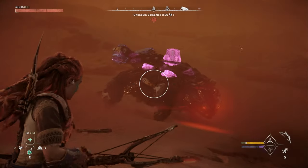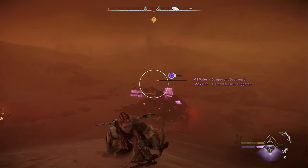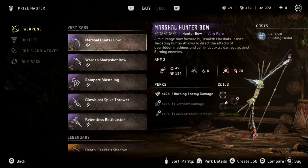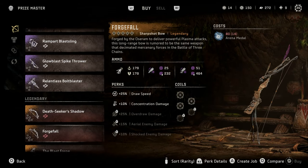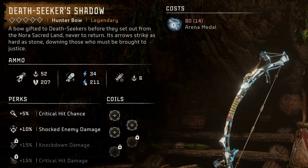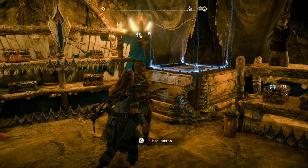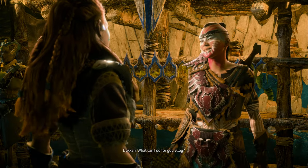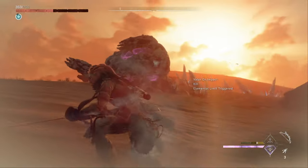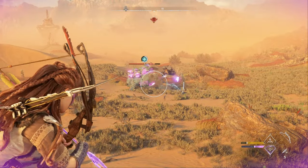The second reason is because the shell is covered in a bunch of weak points like the plasma generators and kinetic dynamo, which we want to be able to hit. To remove these shell bolts, we need something that can deal a lot of tear damage. If you happen to have the Deathseeker's Shadow hunter bow, I would recommend using a triple shot of advanced hunter arrows to deal tear damage, since tear on that bow is super high. You could also use advanced precision arrows on the Forgefire or Sharpshot bow, but both of those bows can only be purchased at the arena, and you're going to want to take down Shell Snappers before spending a bunch of time racking up arena medals.